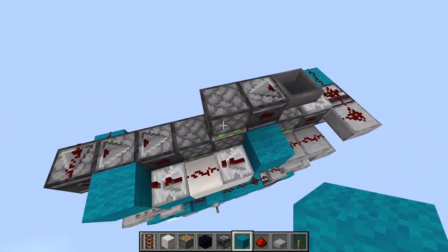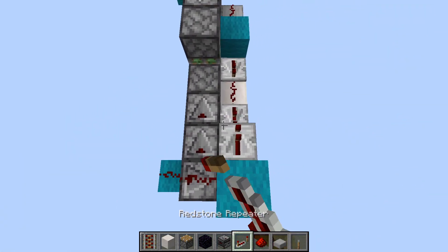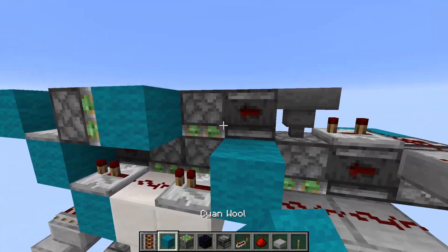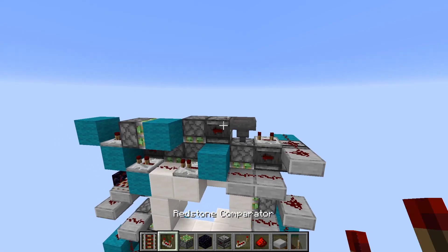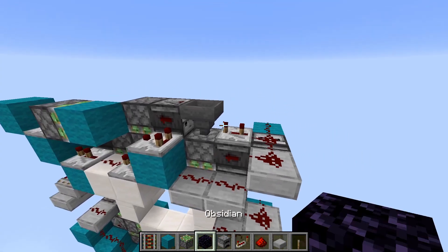Now we can move on to the middle extender. Place a block here and a 3D repeater here, then a piston and another block, and a comparator and furnace like this.